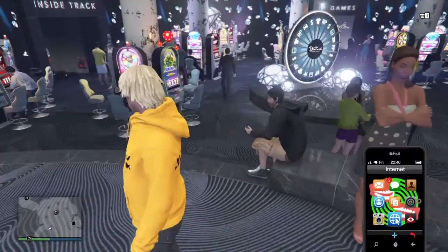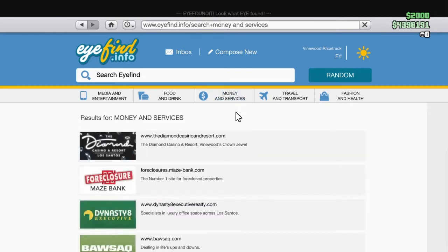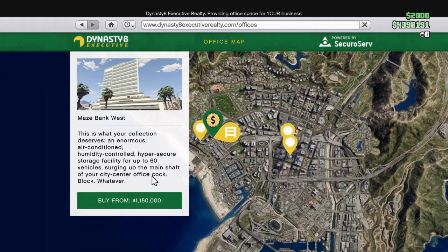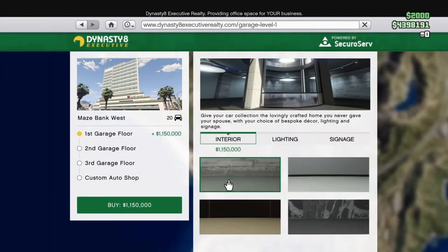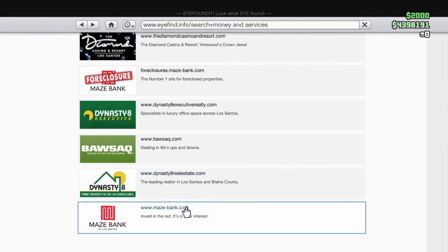This will not give you any money, but it will definitely give you more storage to put your cars in. If you have too many cars, this will be another really great purchase. This will include buying an office, or you can buy a garage for about $690,000 and you can hold up to 60 cars in there. You can choose how many floors you want and have your custom shop. I recommend you buy that.